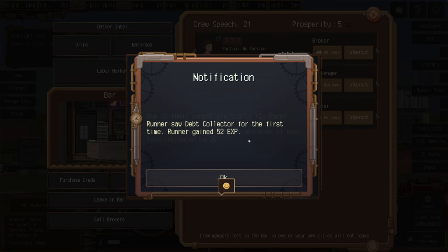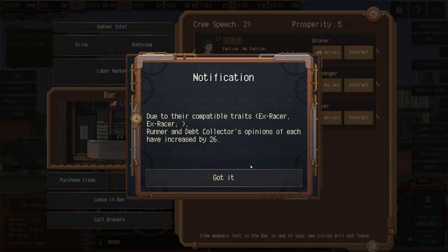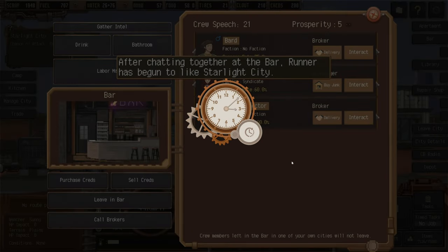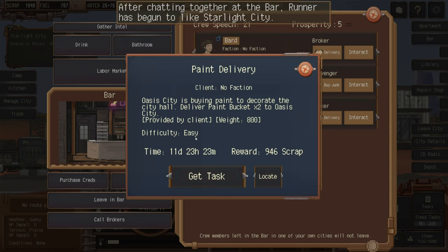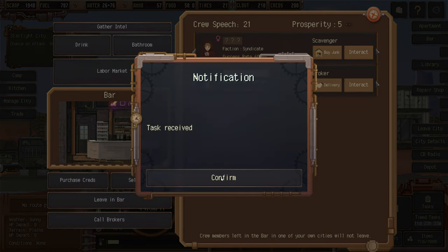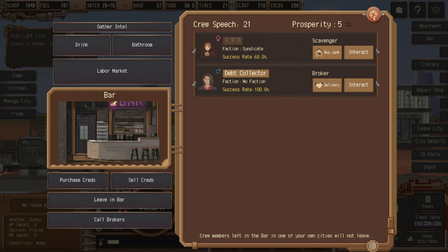We could do runner and deck collector for the first time — 52 experience points gained, and due to compatible traits, 'X-Racer' runner and deck collector's opinions of each other increased by 26. There's also a job: Oasis City is buying paint to decorate the city hall — deliver paint bucket times two to Oasis City, provided by client, reward 800, difficulty easy. We'll do that. Task received. Our prosperity is now five.